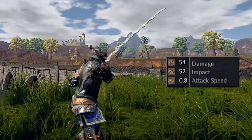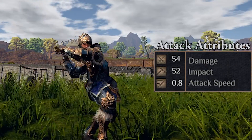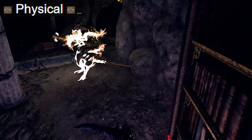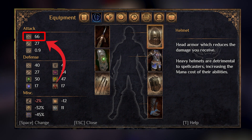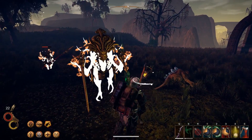We're starting off with offensive stats. We've got physical, impact, attack speed, and damage bonuses. Physical is obviously the most common damage type and most non-magical sources are physical. Your total physical damage is the first icon under the attack section. This number will include all the bonuses from weapons and skills as well, so don't think that this stat only shows the damage from your weapon.